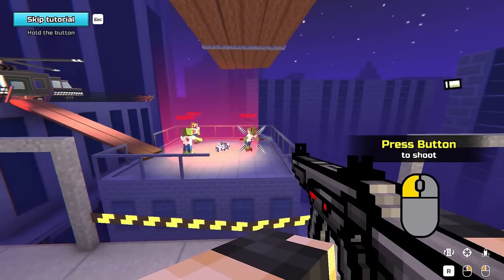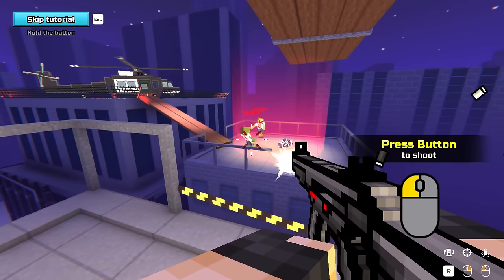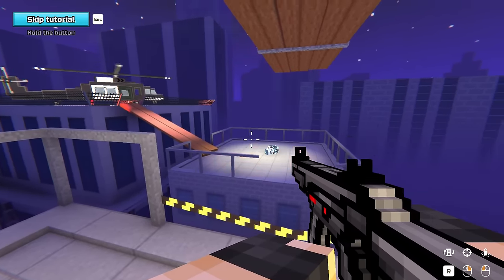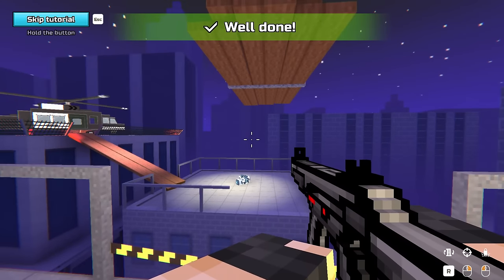So we can shoot - left click is to shoot. R is to reload of course. Is there a scoping button? Not on this one. To be honest it shouldn't give you a weapon with a scope in the tutorial.